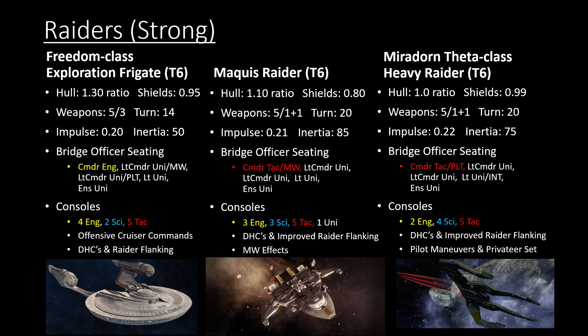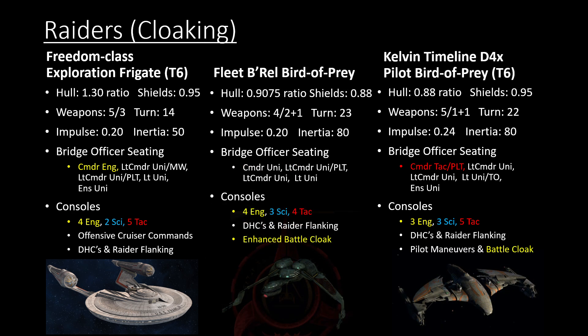The Maquis Raider, as I said earlier, is a great starship overall. It's got commander miracle worker, it's from another lockbox so it could be quite a bit cheaper, and it's also got better Raider flanking than the Frigate. Quite maneuverable with a great layout overall. The Mirador is a nice one too. Then we have some KDF options: the Fleet Burrell is still relevant because of its enhanced battle cloak. The Kelvin Timeline one is probably going to be the better option for a lot of captains — even though hull is a bit lower, you still get battle cloak, pilot maneuvers, and an extra temporary option for survivability, plus it's faster.